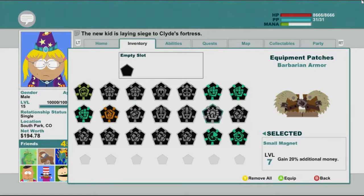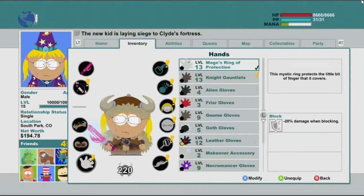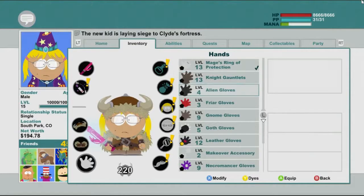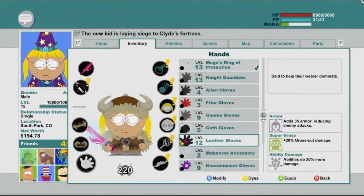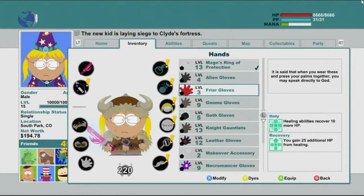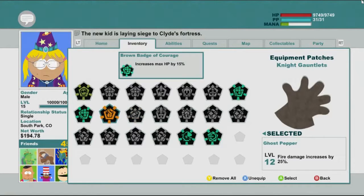That's quite a good one. Yeah, I love that one. And then ring — what have we got? Mage ring of protection: 20% damage when blocking, 50 armour, plus 20% damage with one-handed weapons. Yep, let's get rid of the patch on that. Now we want the knight gauntlets. Let's see what we want on this — abilities do 20% more damage. Increase max HP by 15%, that looks quite good. That gives us tons of health.